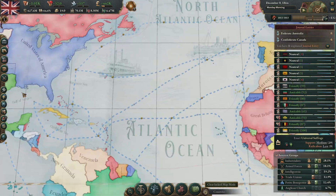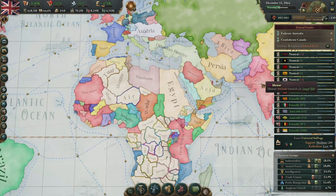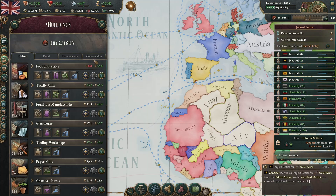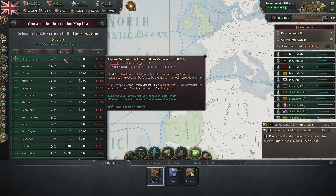This is the Imperator problem, or the EU Rome problem: fight a decade-long war with Carthage to take control of three provinces. Our economy is growing so quickly that I think it's worth dropping a couple more construction sectors into the mix.